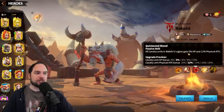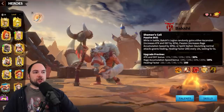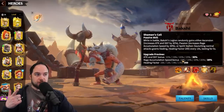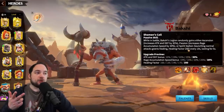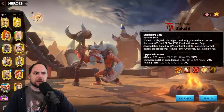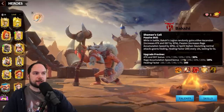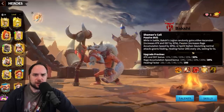The third skill gives all cavalry units in Bakshi's Legion 5% hit points (10% at max) and 20% physical attack. The fourth skill is a doozy. When in battle, your Legion gains either Ascension — increasing attack and defense by 30% — Passion, giving 30% rage accumulation speed, or Spirit Siphon, where a normal attack grants healing with a factor of 200. Every 10 seconds you get one of these effects lasting five seconds. I believe you need to be in combat for 10 seconds before it triggers at all.